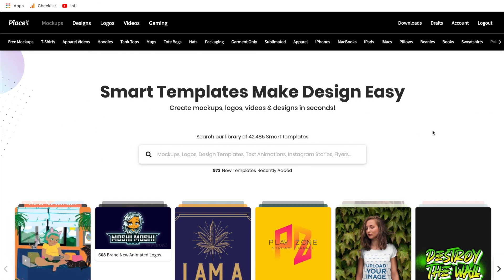First things first, if you are new to Placeit, I recommend going over to Placeit — I put my affiliate link down in the description that will give you 15% off. So if you don't have a plan already, I recommend using that. It would help me out on this channel and also gives you a 15% discount, so it should be a win-win.